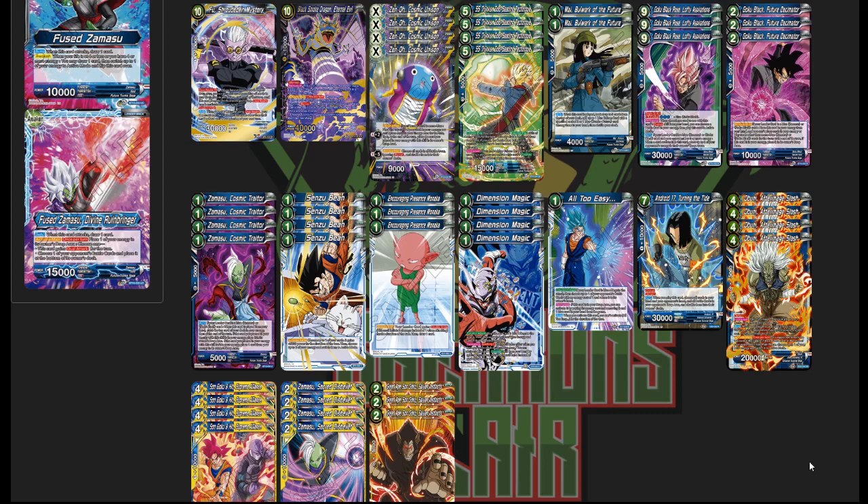The secret is Black Smoke Dragon because I didn't have Gogeta yet — it came in clutch sometimes, but it's definitely getting switched out for the Gogeta secret because it's just miles better. And Foo is my pet card.